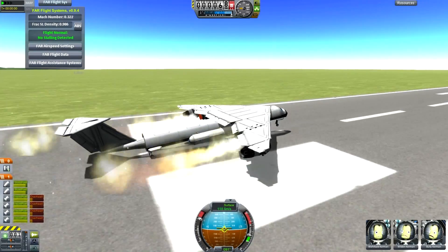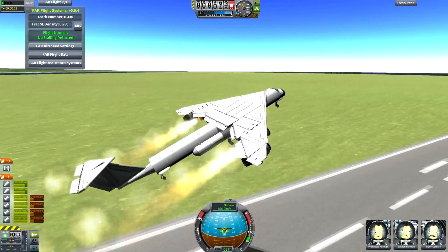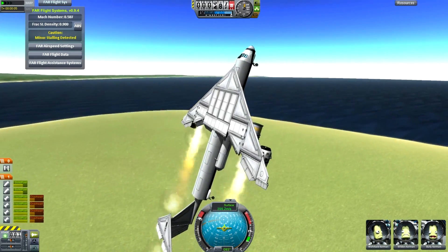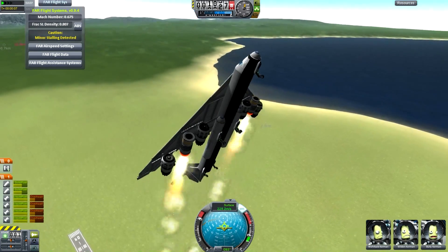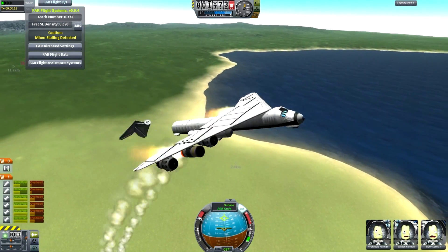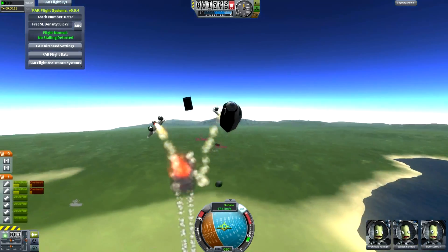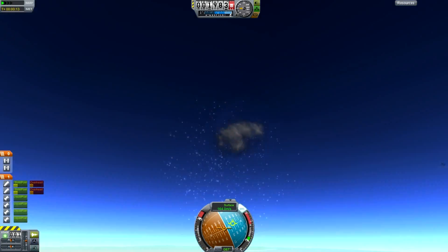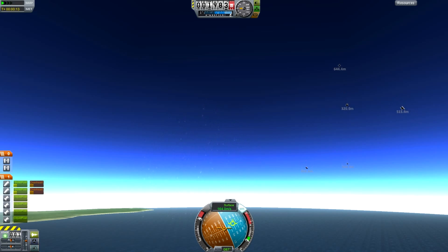Of course, if you're a little more careful and use the trim to actually fly the aircraft, then you can actually do some quite amazing things, like get up into straight vertical climbs with all the engines running. And once you're out - oh crap - wow, they didn't even know what hit them there, especially since that cockpit has no windows at this time.